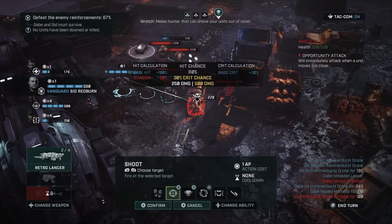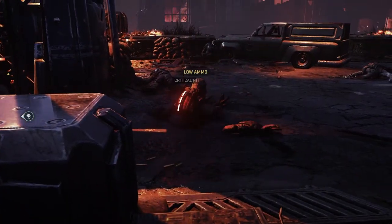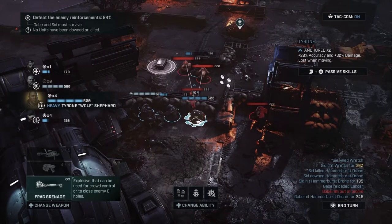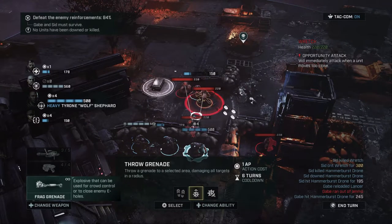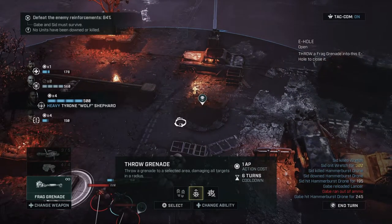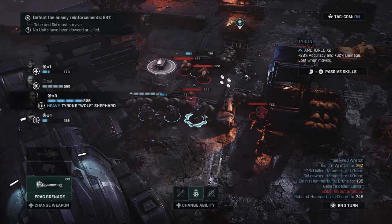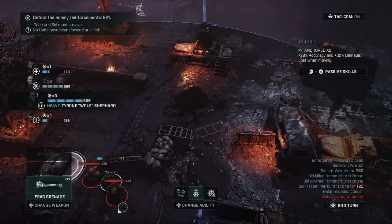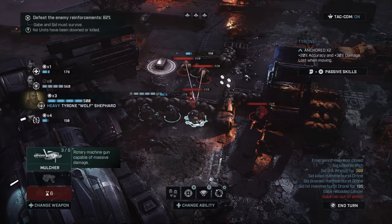He has the ability to attack again — he is on a roll. Can I shoot a frag grenade from here to the emergence hole? Yes — throw it right in there. Perfect! That was just one move too.